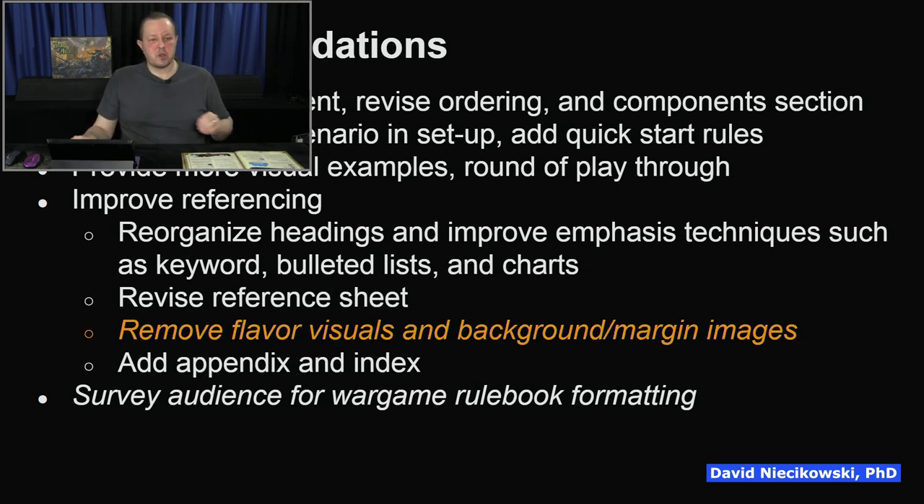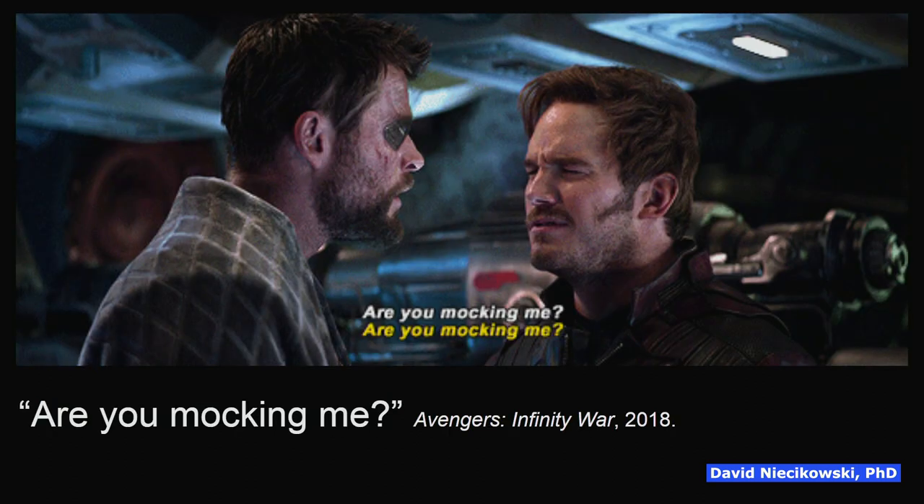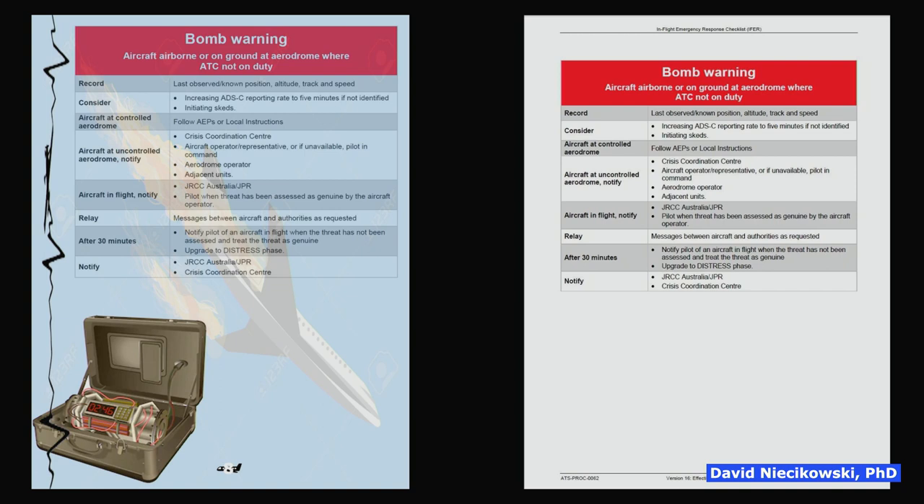Removing flavor visuals and background margin images is going to be a little controversial. On the right is an actual bomb warning page from an in-flight emergency manual used in airline cockpits; on the left is what somebody might do in the gaming industry to that same manual. Why are you doing that? I just need the information. I know you want to make it look pretty, but I prefer the right-hand version. You could include maybe one little image, but doing background colors, a watermark, and something going down the margin is distracting — and the research shows you shouldn't do that.